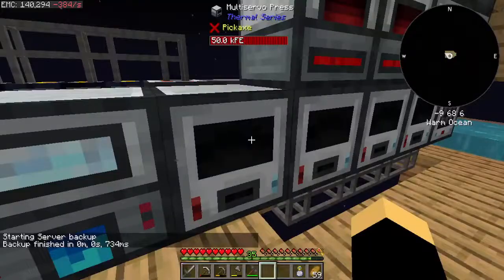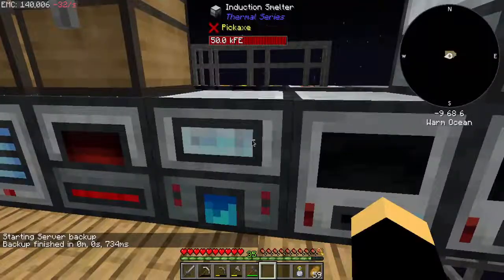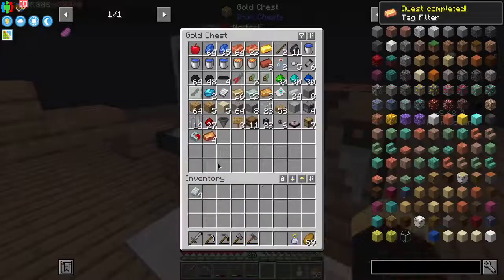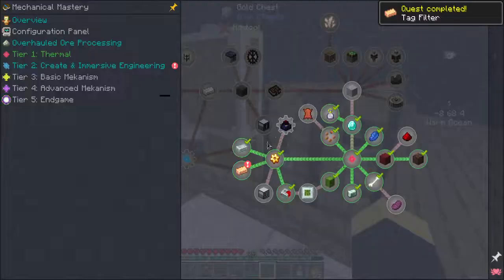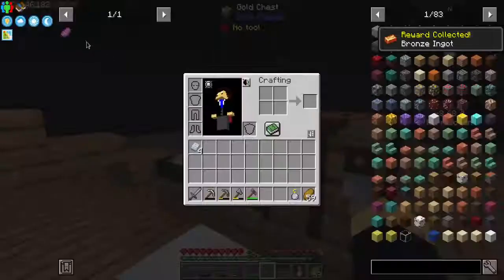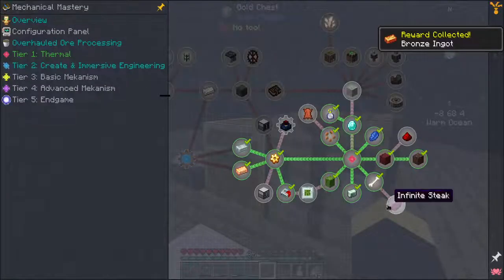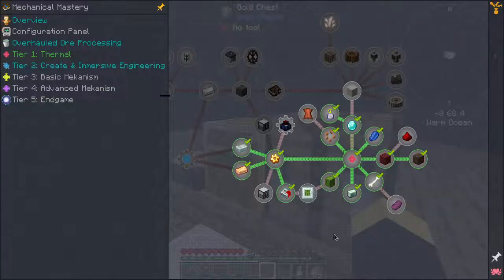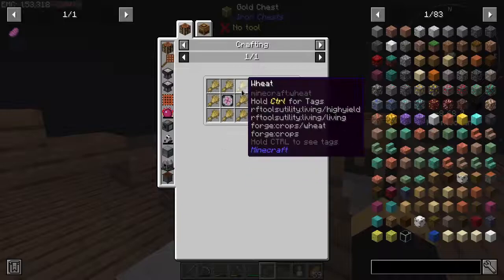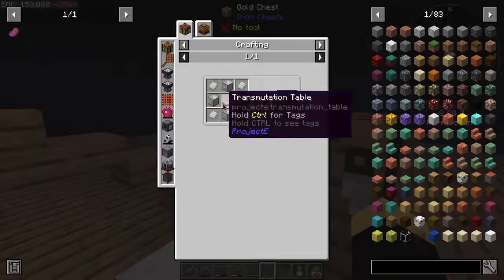There we go. We're going to need wheat. But we can do wheat really easily because of the crop dusting or whatever it is. Boom, okay cool. We get you — we can chuck you in there, and that gives us this quest reward for more bronze. Nice. So infinite steak's going to be an easy one because infinite steak requires a transportation tablet, which is going to be stone, invar, and a transportation table.